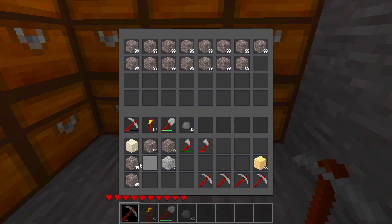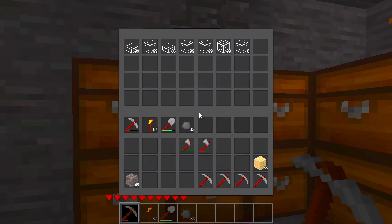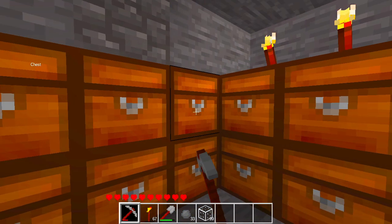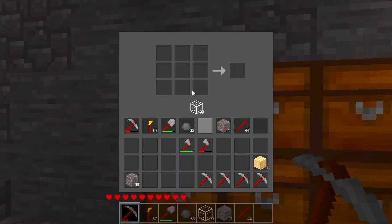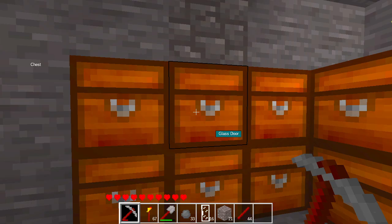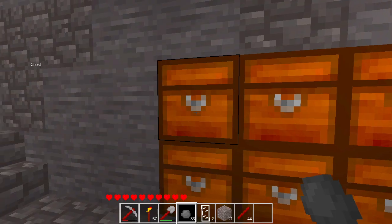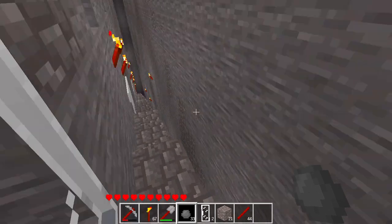To do that I'll first place all of this stuff into the chests, since I've managed to dig quite a lot. Then I'll need some glass to make doors — I don't have any, so let's make some glass doors. I might as well make more so I can take them later. I've made 16 doors — I'll place two in my inventory and the rest into the chest.